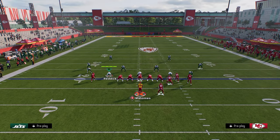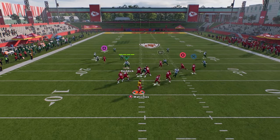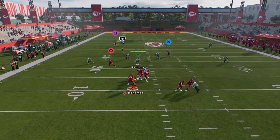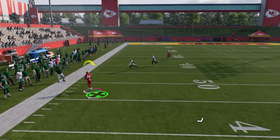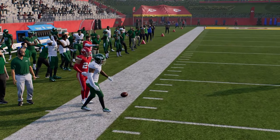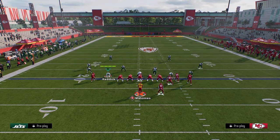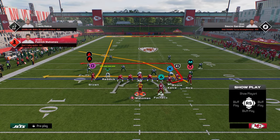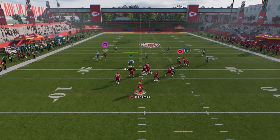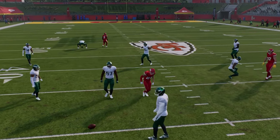You're also able to beat cover 4. Typically in cover 4 they're playing hard flats, and if they do play hard flats, your main read is going to be the crosser — just see how open it gets. Eventually they'll get tired of you throwing the crossing route every play and go user it on the right-hand side, so that's where you want to look backside and throw the backside in route to Travis Kelsey.